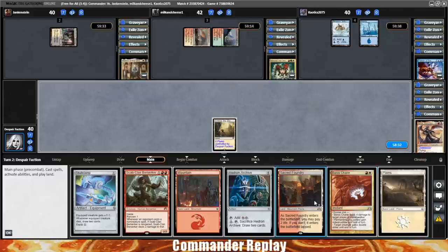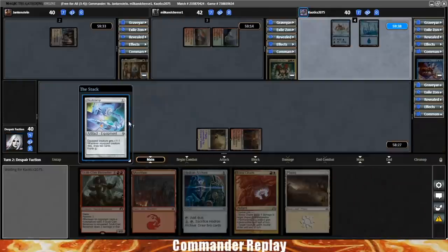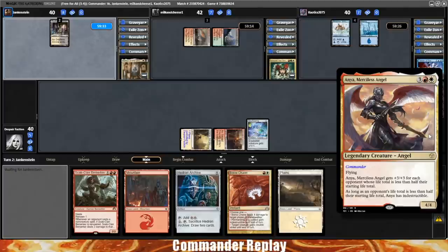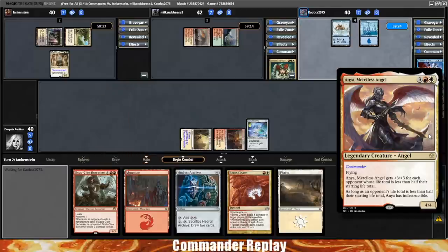That does bring it to our turn. Let's drop in the Sacred Foundry tapped and play the Skull Clamp. I've tried Anya a bunch over the years and it just doesn't do that much, especially in more powerful settings where people start getting into combo — kill the entire table at once type of stuff. Then Anya really isn't giving you very much, and because of that I do think it is one of the single worst Boros commanders.